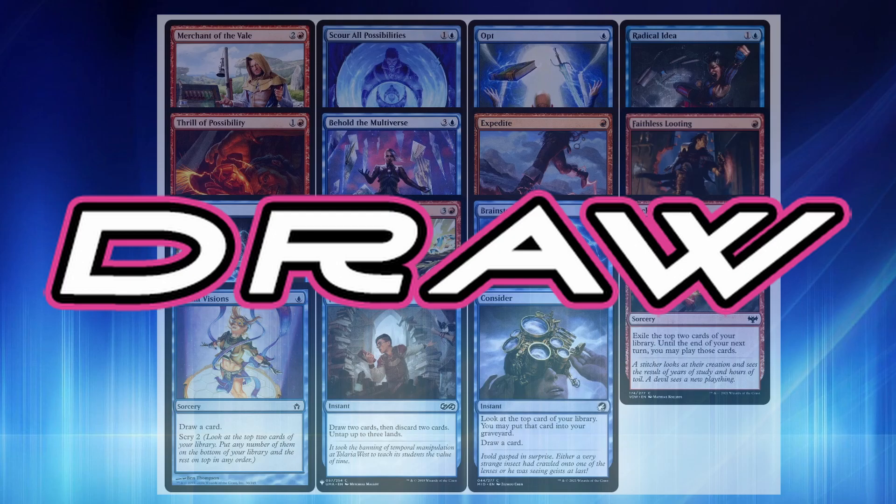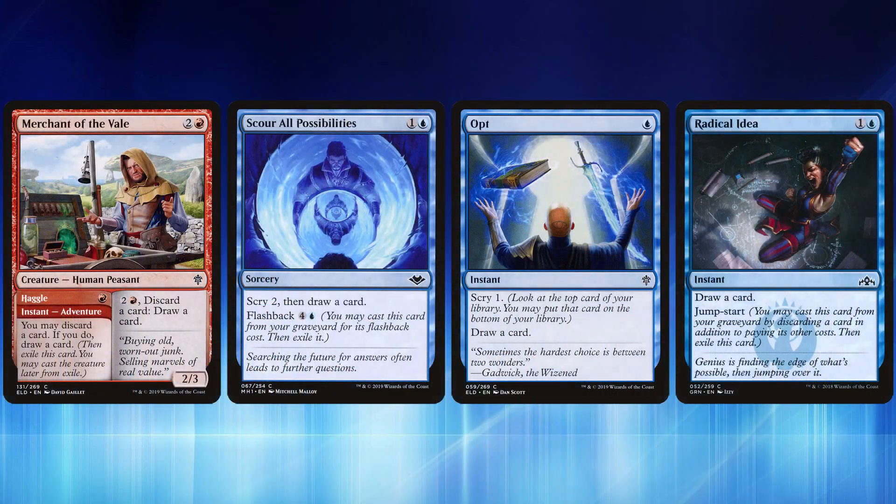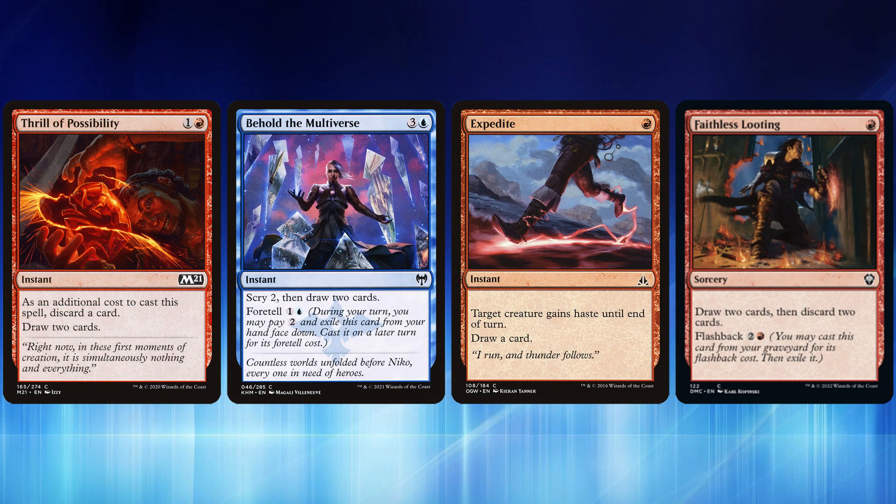Next up is the draw package — we want to consistently draw as many cards as possible. The more cards we draw while playing Balmore, the more triggers we receive and the deeper we get into the deck. We have Merchant of the Vale with the Haggle ability, discarding a card and drawing a card. Skyro lets you scry 2 and draw a card with flashback. Opt lets you scry 1 and draw a card. Radical Idea draws a card with jumpstart. Thrill lets you discard one card to draw two cards at instant speed. Behold the Multiverse lets you scry 2 and draw 2, with a foretell ability for later. Expedite gives a creature haste and draws a card.